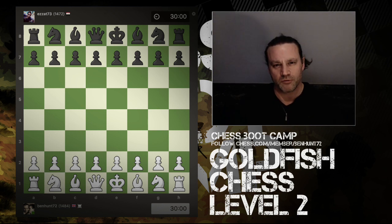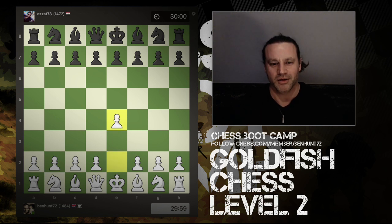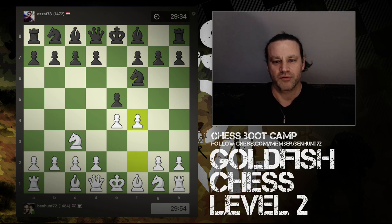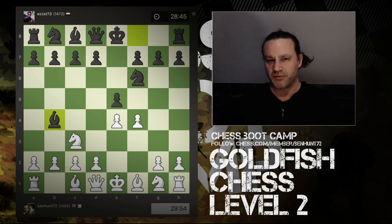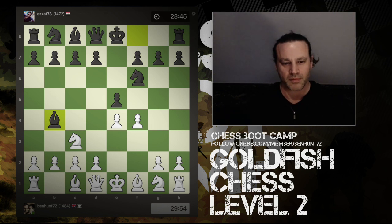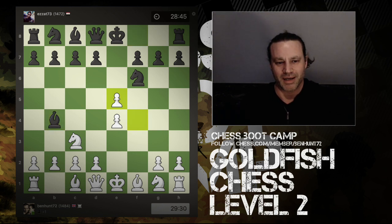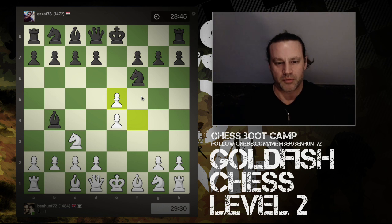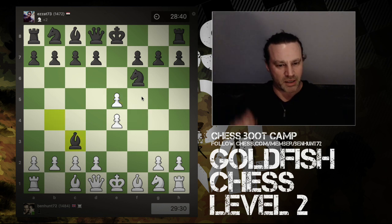We'll go through the game quickly and rewind to the point where there's an awesome move. We have e4, e5, knight to c3 — the Vienna Game, which I'm playing at the moment as white. Knight to f6 invites the Vienna Gambit, and f4. My opponent played bishop to b4, which is not a great move because it allows me to capture on e5 and hit the knight. I've used a wing pawn to capture into the center, giving me three central pawns versus my opponent's one.